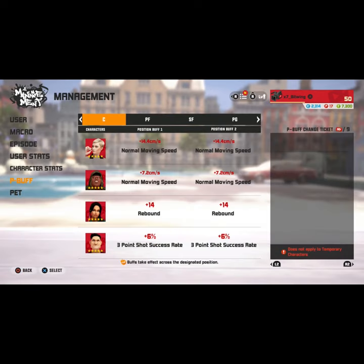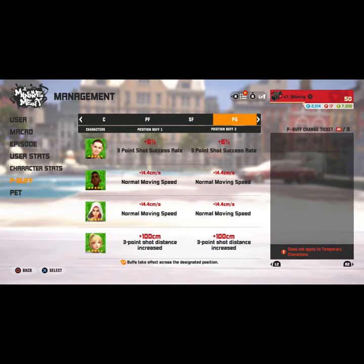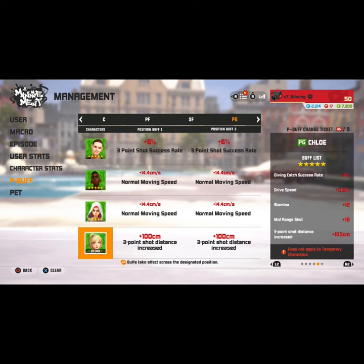Then you want to go down to P Buffs. Once you get to P Buffs, go to point guards and come down to Chloe. You want to make sure you have both her shot distance increased on for three point — you get the other one after you P5 her.